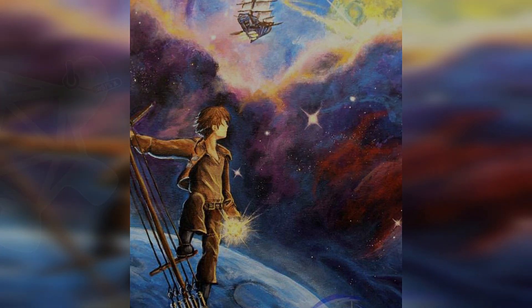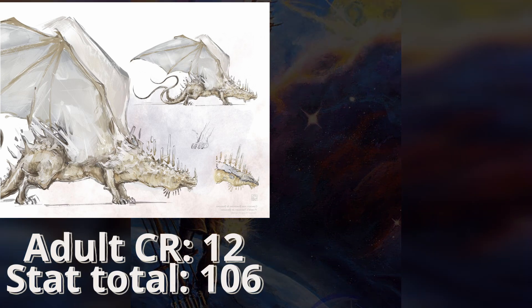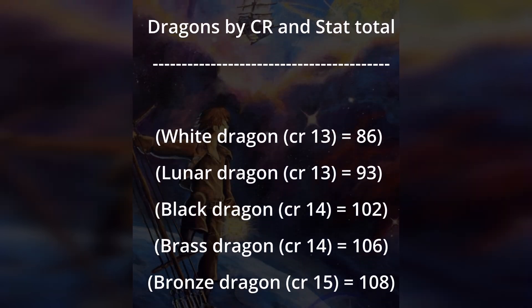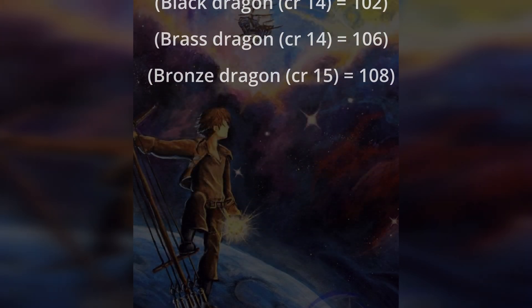A reference point: the Crystal Dragon, which is 1 CR lower, has a base stat total of 106. The Emerald Dragon, which is CR 14, is 108. Brass, at CR 13, has 98. White, at CR 13, has 86. And the Looter Dragon, at CR 13, has 93. A very stark difference between some of these.